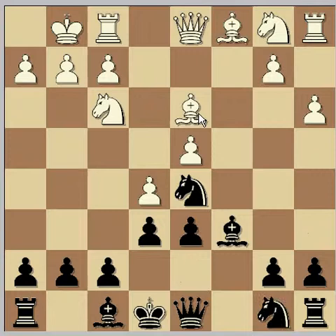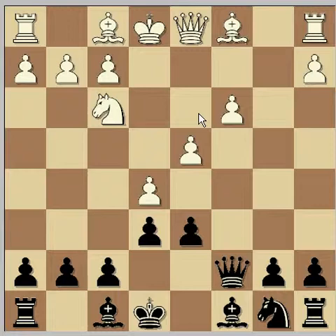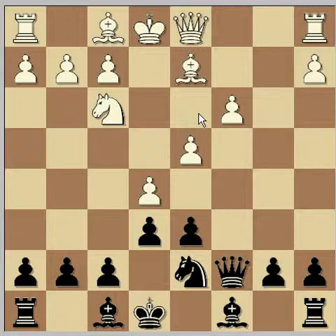One of the other main lines is just Nc3 here, take, Qc7, Bd2 and Nd7. There are two moves that have been played here: Bd3 and also just Exd6, but both of them don't really offer much trouble for Black. I think that Bd3 might even just be a mistake.